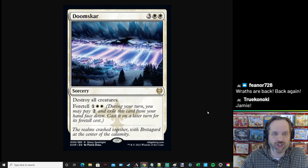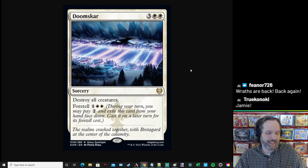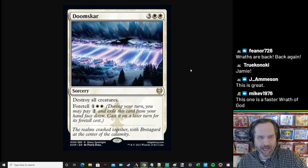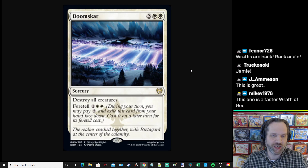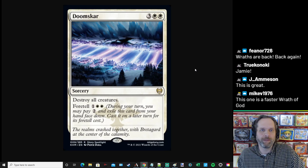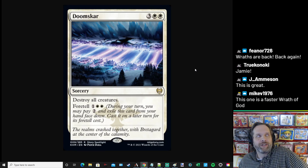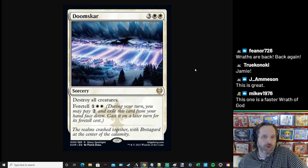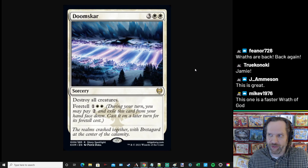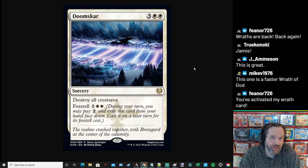Foretell, for those of you who don't know: during your turn, you may pay two and exile this card from your hand face down. Cast it on a later turn for its Foretell cost. Sneaky, sneaky. I was misreading Foretell the other day — I was thinking they know the Wrath is coming — but no, it says face down. So if you're playing multiple Foretell cards, this mechanic operates almost like a morph for spells. The hidden information is super important.